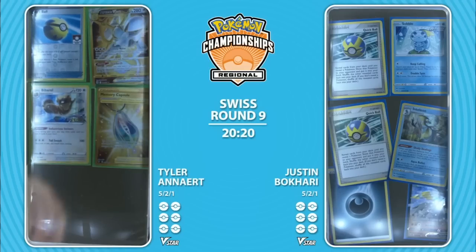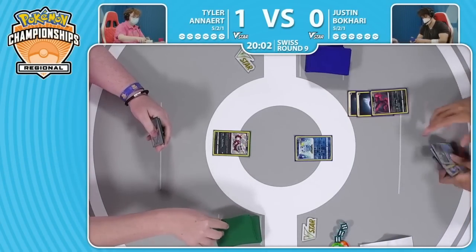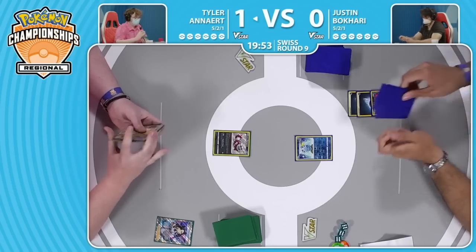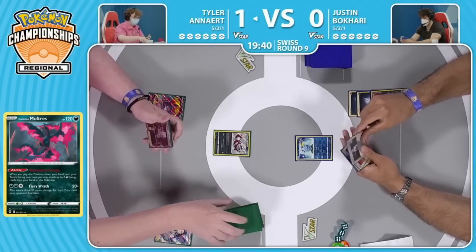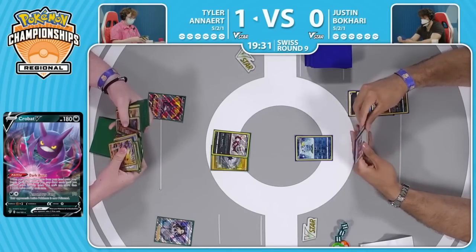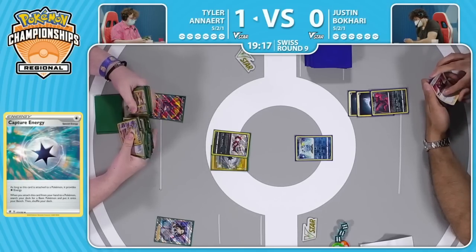It looks like Justin understands he needs to keep pace and win somehow. They're drawing their opening hands for game two. Justin's got some to work with. Tyler's hand not looking too solid right off the bat — that Shady Dealings Inteleon prize can be a pretty big deal. Another Memory Capsule in prizes and two Arceus V as well — and an Arceus V-Star. Kind of awkward prizes for both players, nothing too detrimental but nothing you love to see. Looks like Tyler started the Galarian Zigzagoon and Justin did choose to go first — slaps down the Moltres but just passes over to Tyler.